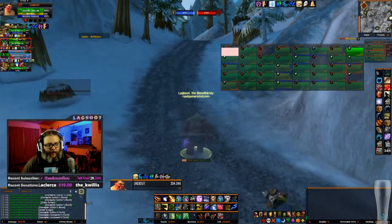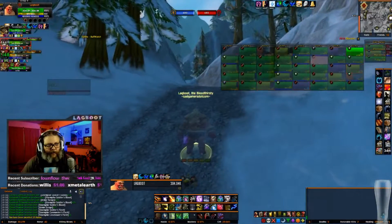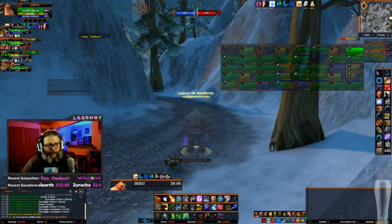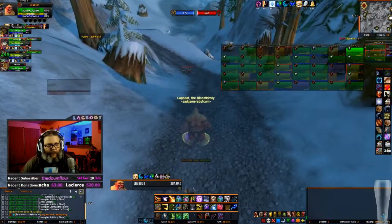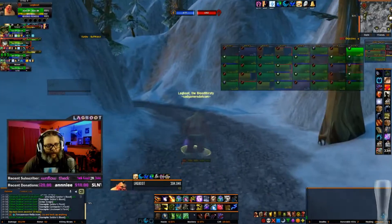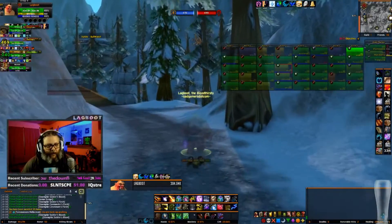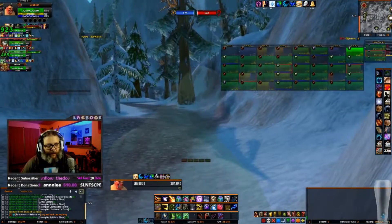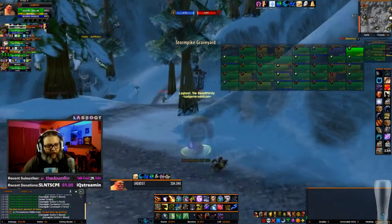Number 2: Stormpike Graveyard. The Alliance has two very profound geographical advantages with regards to choke points. One is at the top of this hill, right before Stormpike Graveyard. This is high ground, and we all know what that means. What's worse is if you make it to the top of this hill, you'll encounter a tight valley between two mountains, making another choke point all the way through the valley. Once you make it to the graveyard, you encounter the guards, and after that gauntlet you may be spent and attacked by the guards. The graveyard for the Alliance is very close to this choke point, so it can be very difficult to take even once you make it to the top of that hill.